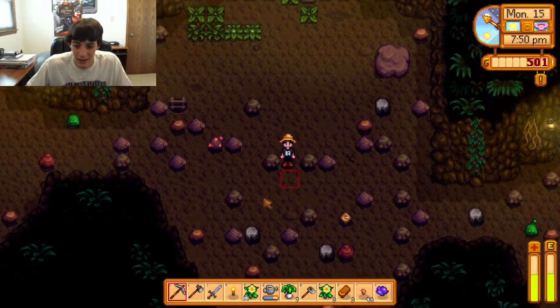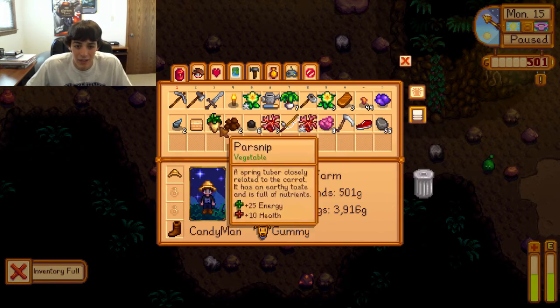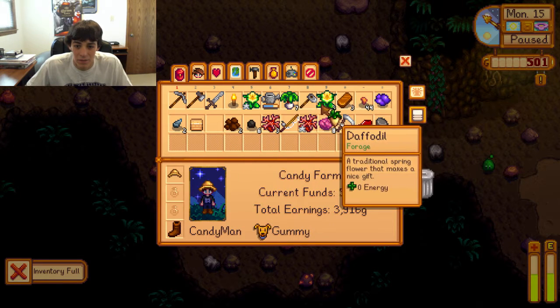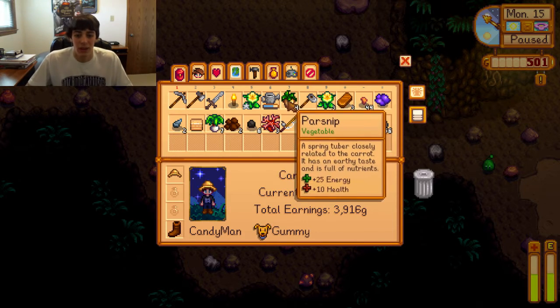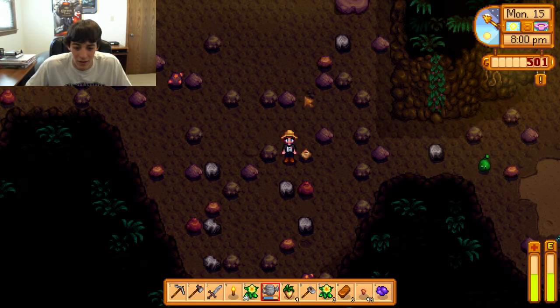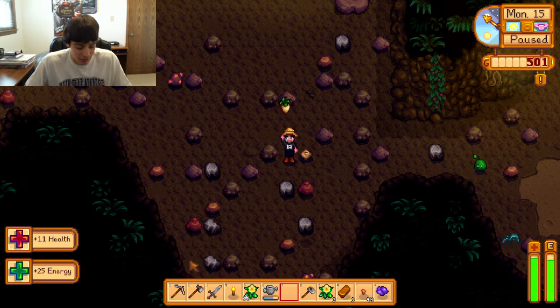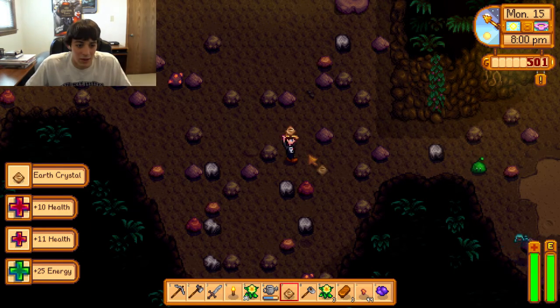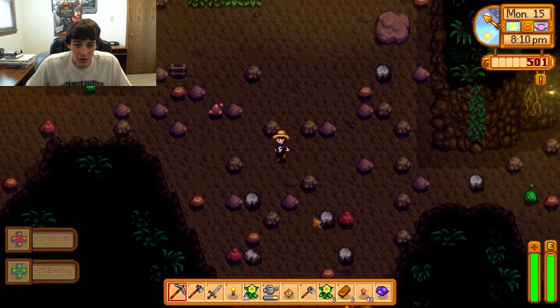There's an insta-floor again. Ooh, what is that? We do need energy. How many does it give you — 25 and 10 health? I guess we'll down all our parsnips here, give us some of our health and energy back, and then we'll pick up whatever that is. What time is it? Oh, it's already 8 PM. What is this? An earth crystal — so it's something we can use as a mineral.